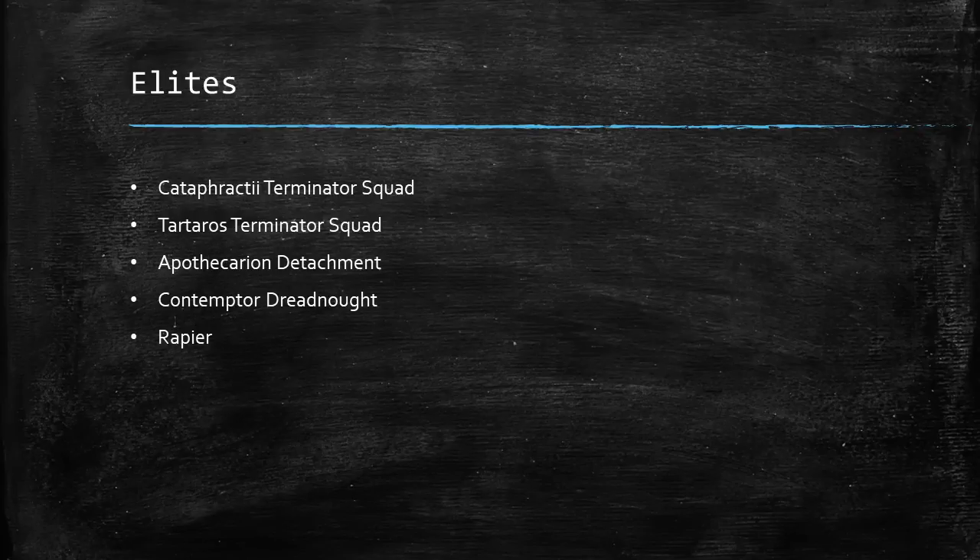Looking at the elite slot — it gets quite crowded quite easily. Both Cataphractii and Tartarus Terminators are great. They've only got Weapon Skill 4, so they don't tend to stand up in a fight to more elite units. But having reasonably cost-efficient access to lots of powerful weapons and really great saves makes these generally good. Particularly in something like Pride of the Legion where they gain Line, they get even better. Apothecarian Detachments are also just generally very good to go with any of the troops that can take them.